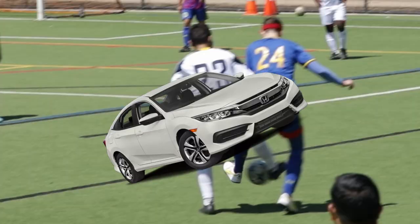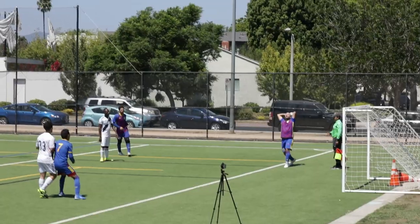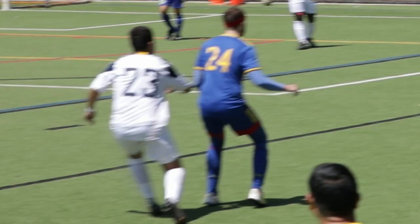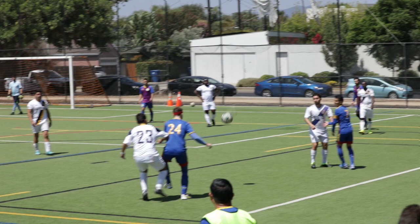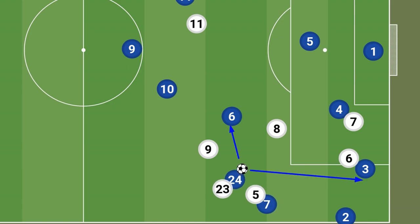This defender is riding my ass harder than a Honda owner, so I should be using my body to create space between him and the ball. However, that would require me to be physical, and let's be honest, I'm a little physically challenged. I'm also standing way too parallel. If I try to turn, I'm just going to run into a brick wall, so my only real option is to take my touch toward goal.